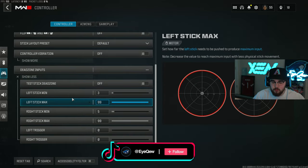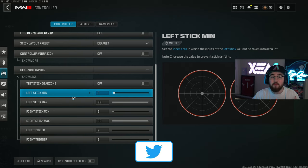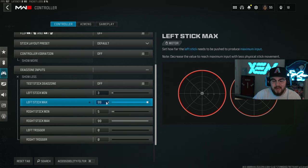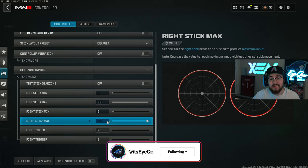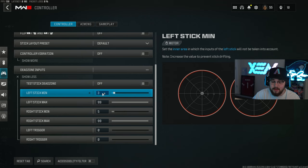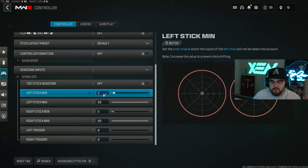For dead zone inputs, similar to the last Warzone where I ran 0.03 and 0.05 - in this game I'm running 3 on my left stick minimum with 99 maximum, and 5 minimum with 99 maximum on my right stick. For the left and right trigger I'm running 0.0. Match what you were running in the last Warzone and get this situated for yourself.